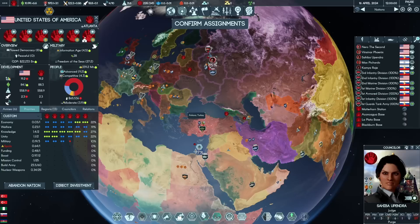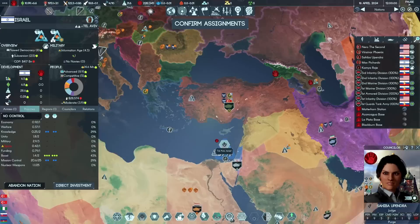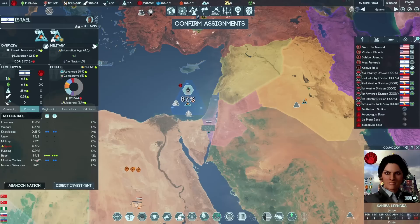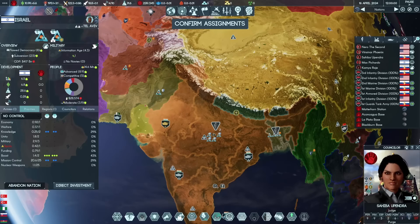Objective two is unify the American population. Objective three is to secure more nukes, damage the protectorate and servants, and maybe spread our wings wider. I've noticed that the protectorate points in Israel are currently cracked down, so we're going for Israel. It has a nuclear barrage, boost income, reasonable science income, costs about 15 control points for the entire country, and it's almost finished a point of mission control.